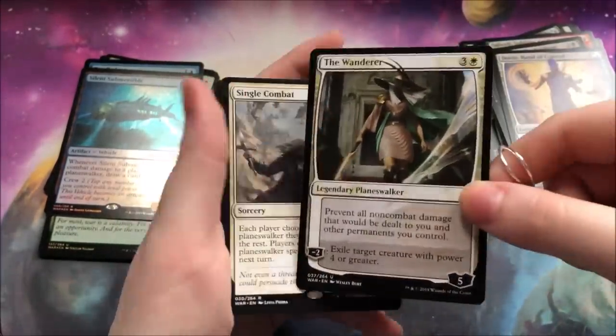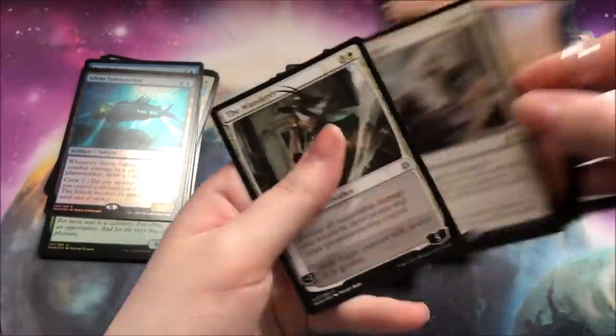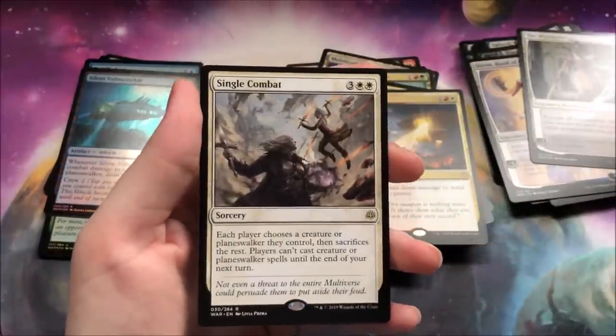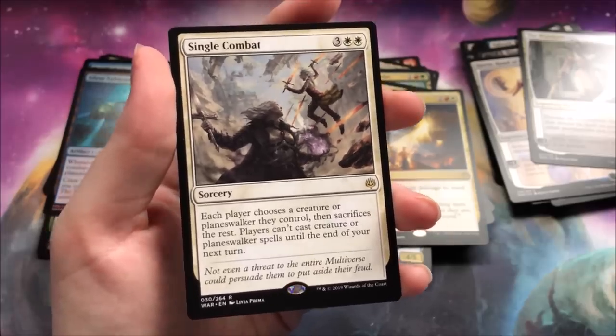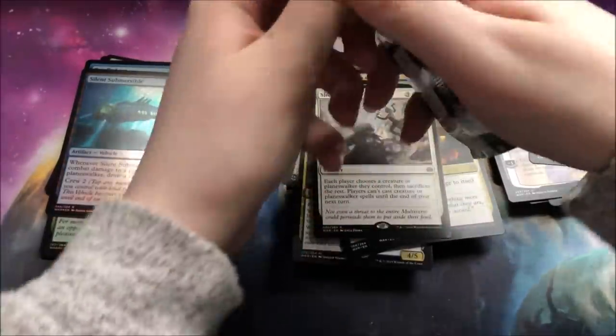The Wanderer — I really want her in foil, she looks cool. And a Single Combat. When this art was actually spoiled I thought this was so funny — not even a threat to the entire multiverse could persuade them to put aside their feud. And the last pack — let's wrap it up.